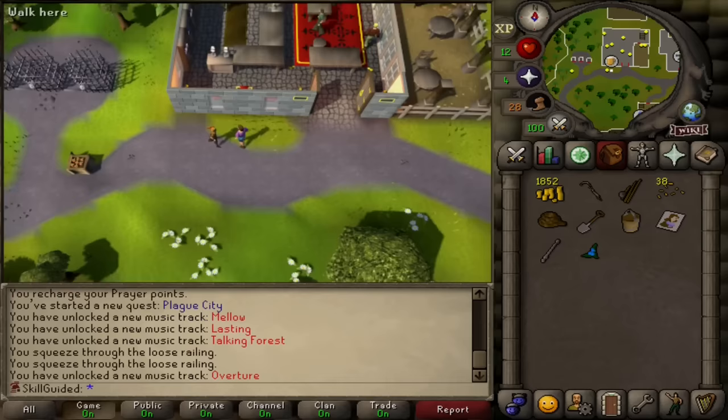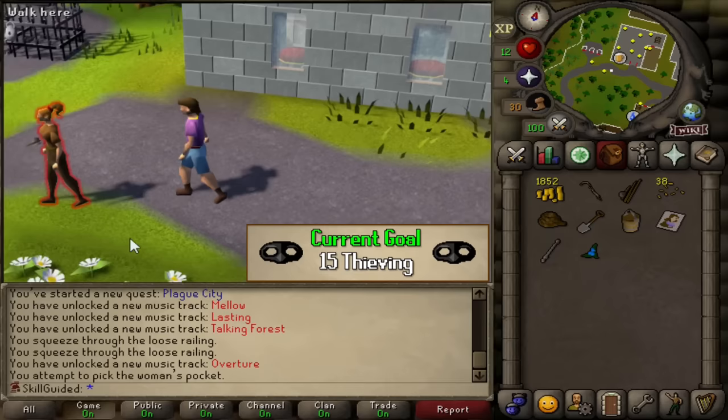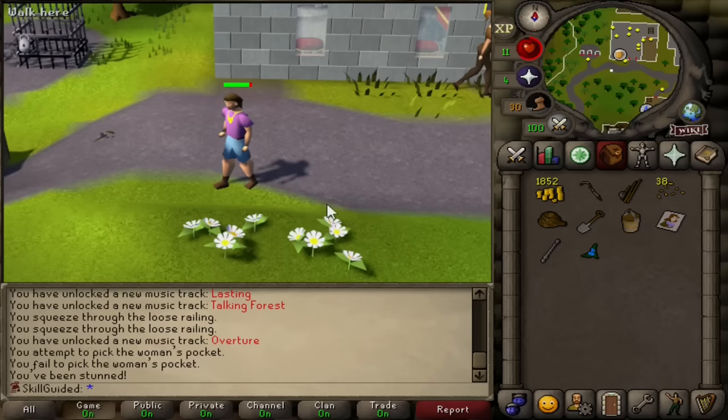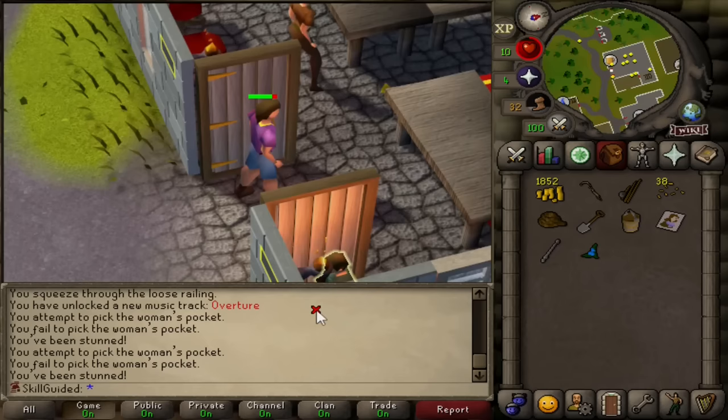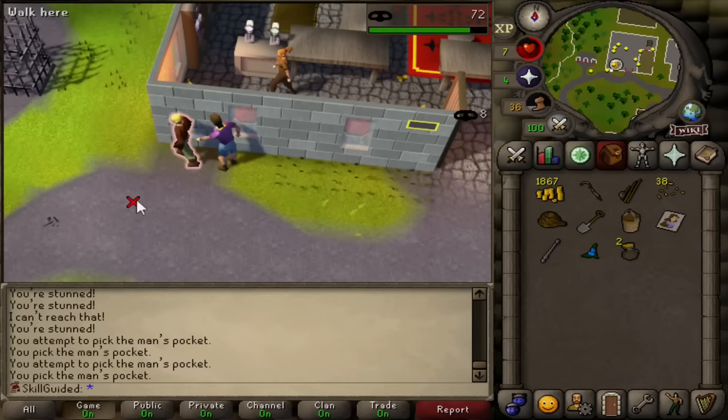We've found our victim. Girlie's just going for a little walk around Sears Village, thinking her pockets are safe. Not when Skillmac's around. Well, we got what we deserved. Do not do this in real life - don't try this at home. Always pickpocket the guys stuck in the corner. Look at this idiot, he's literally just standing there. That's what I get for talking trash. Yes! Two thieving, baby.